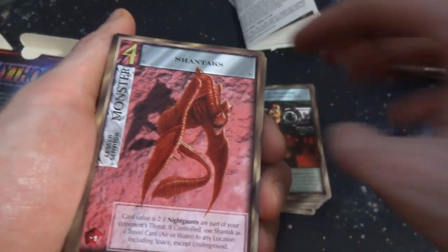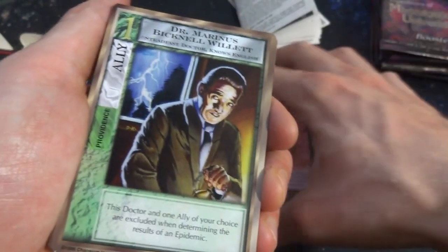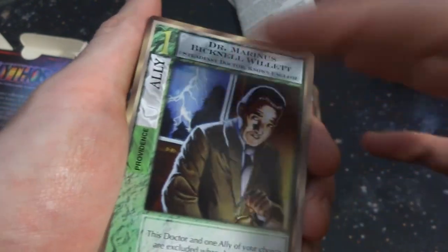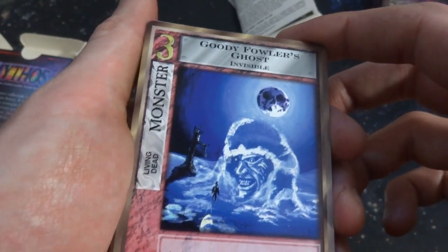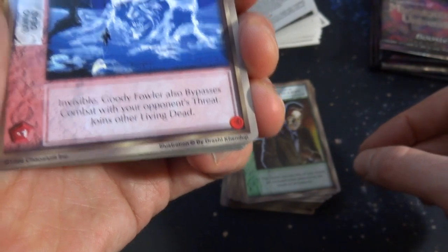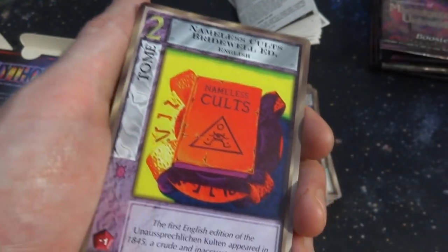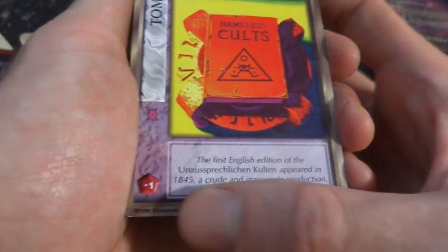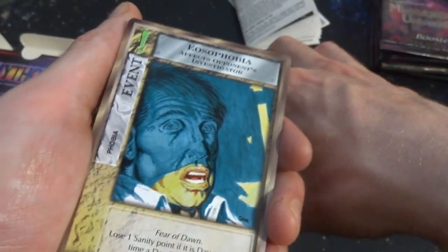Got a Shantaks — some dragon creature, lesser servitor, and he's a dragon. Dr. Marinus Bicknell Willett — it's a doctor, he knows English, got the lightning in the background. Reminds me of the game Clue or something, like Colonel Mustard. Goody Follower's Ghost — Casper, except he got way big. Almost looks like a skull on the moon right there. In the Frost — creepy looking frost monster, gonna bite him. Nameless Cults — a Bridewell edition, English, it's a tome. The first English edition appeared in 1845. Some cult book.